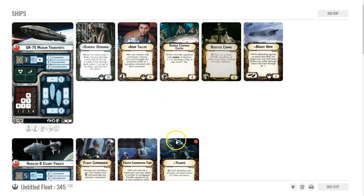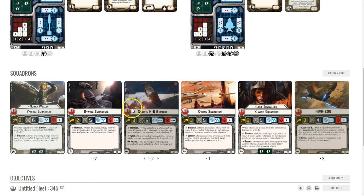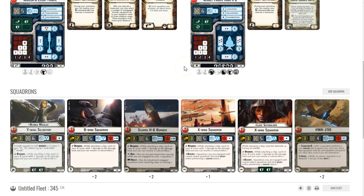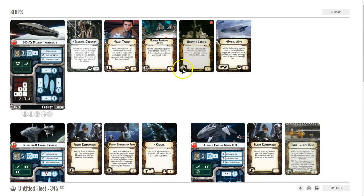Let's look at the ships that make this build work. The GR75 Transport is very, very good because of Bomber Command Center. When I'm rolling two dice on a B-wing — black and blue — I'll want to re-roll one, because that black die might come up blank, and there's just as much chance of it being blank as a hit or crit. So I definitely want my re-rolls.